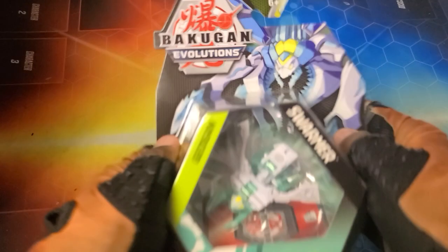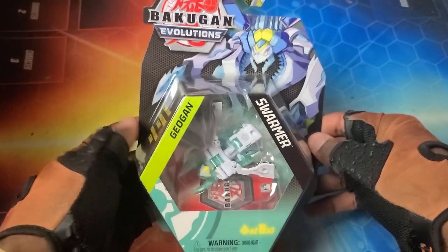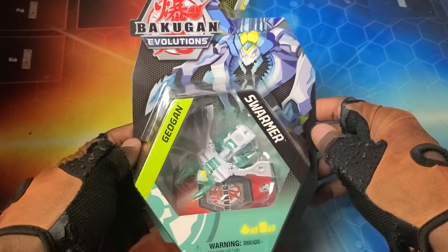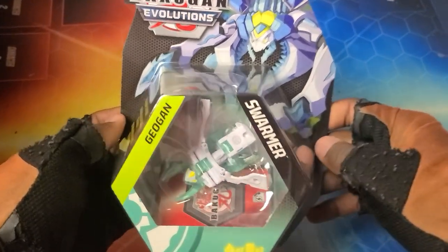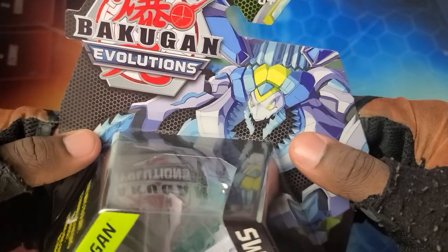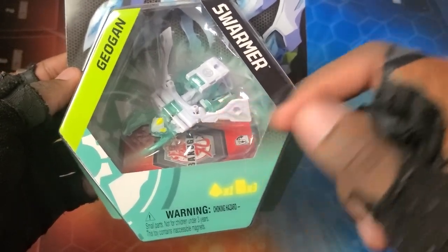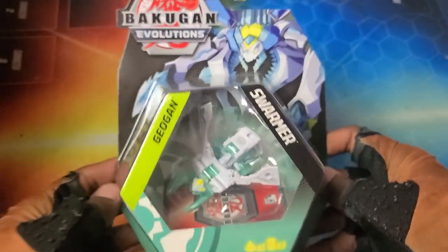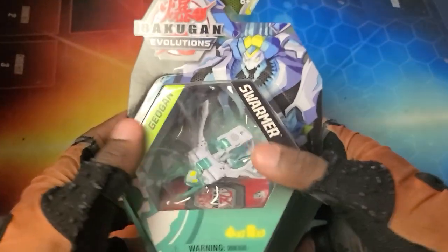What's going on guys, it's your boy Kimbo here and it's time for an epic Bakugan Evolutions unboxing. I went Bakugan hunting recently while visiting the fam and managed to find some stuff. This is the Bakugan Evolutions Geogon Haos Swarmer — Swarmer looking really sick in the Haos color pattern. Loving that artwork, the transparent turquoise plastic with the white looks really sick. The box art looks really really clean and cool.